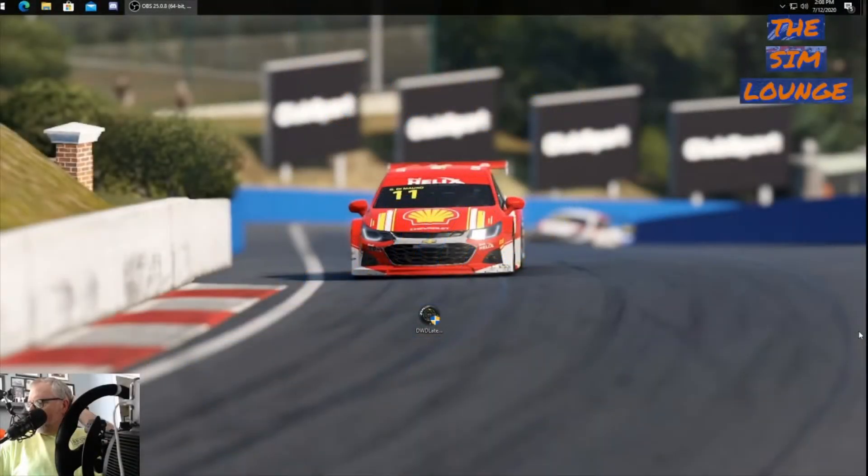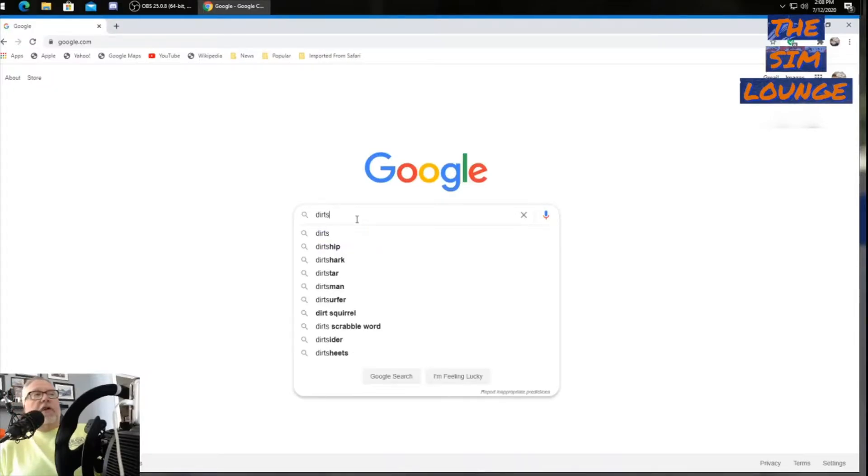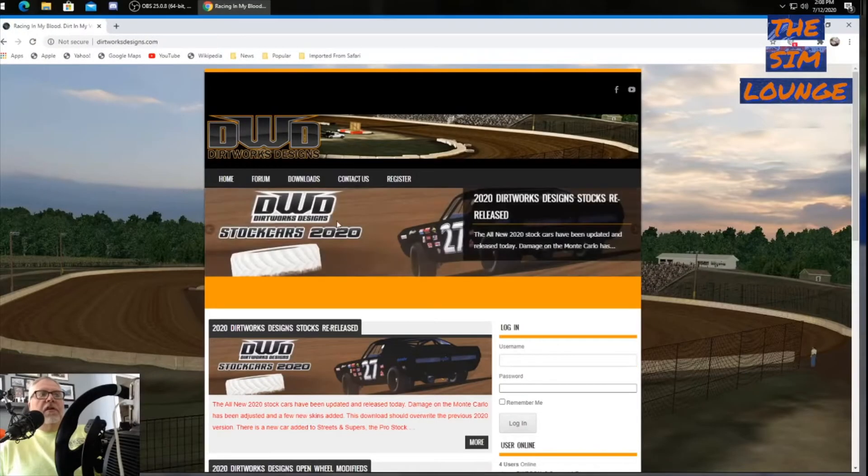Hey, welcome back to the Sim Lounge. We are here today with a little tutorial on how to install the Dirt Works Designs mods for rFactor. rFactor has some great modding available, and Dirt Works Designs has dirt track racing: black modified, UMP modified, street stocks, sprint cars, and midgets.